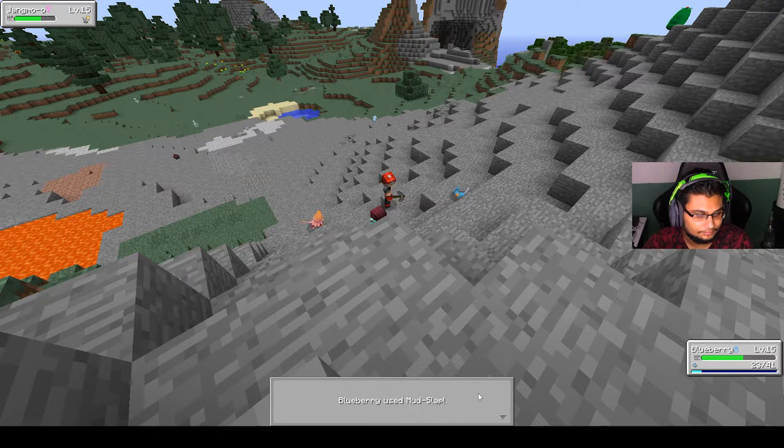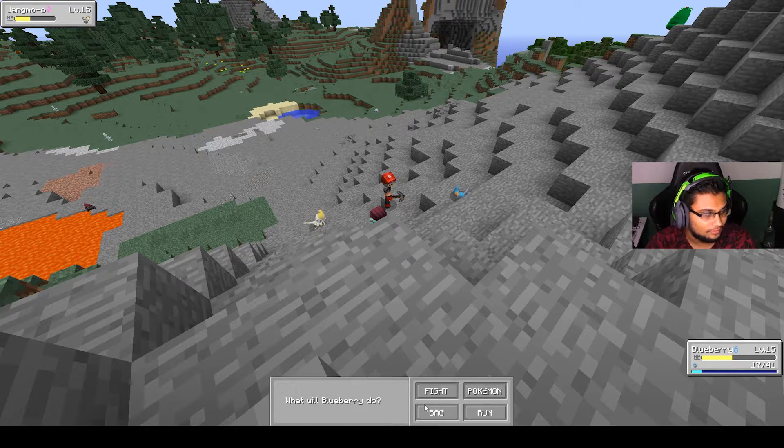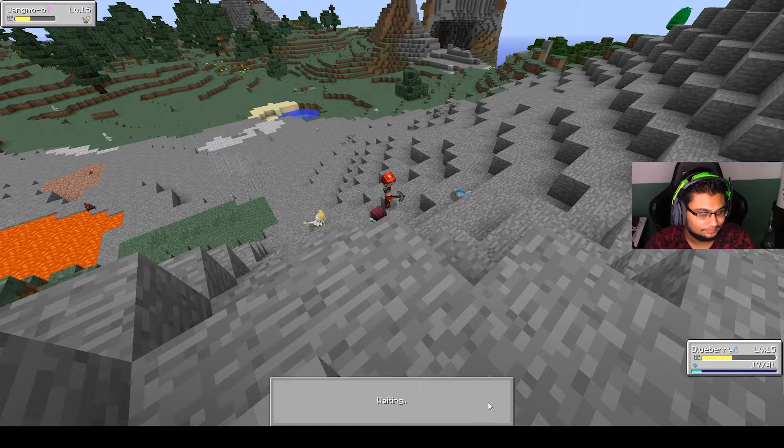This is a Dragon — pretty cool. You want to get it in the red especially. Mud slap is lowering its accuracy so it should eventually miss. One more hit should put him perfectly. Oh — it's using Bite now. All right.